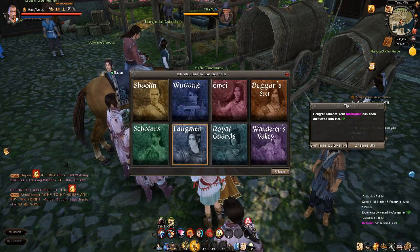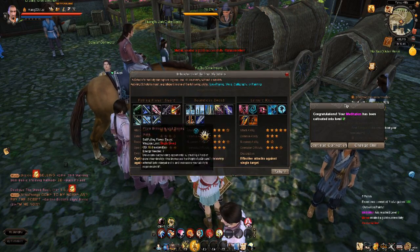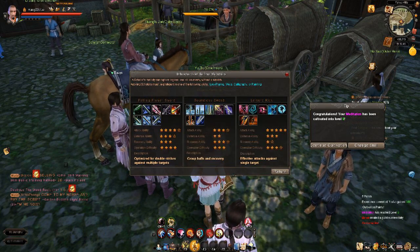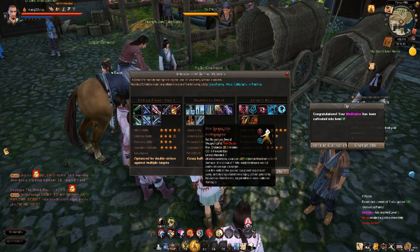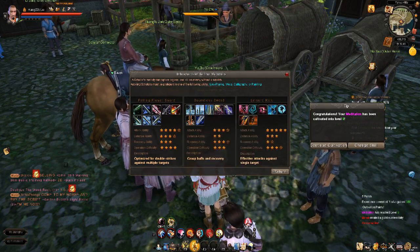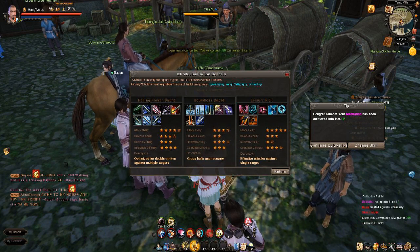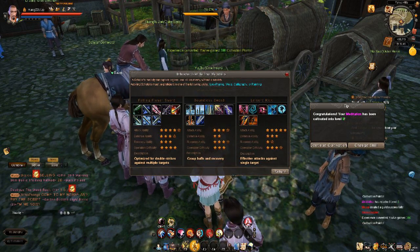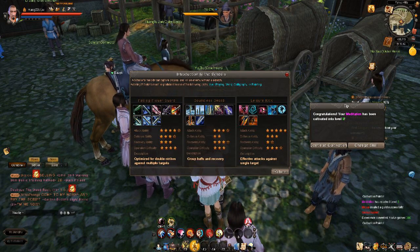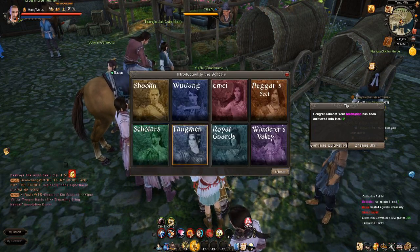Inside Scholar school, you've got all these different sub-classes you can be. I believe Scholars are more of a support role. Single Sword is your tanking. Boundless Sword is actually a two-sword class within Scholar. These guys will help replenish your energy. Leisure Kick is pretty cool but I wouldn't use it in PvP — I get my tail whooped when I use it. I would mostly stick with Falling Flower Sword for most of your overall questing if you go Scholar.